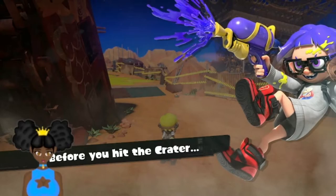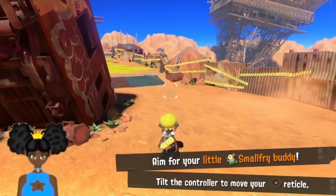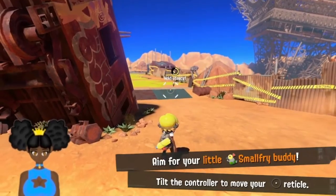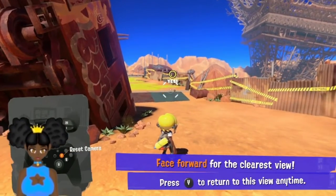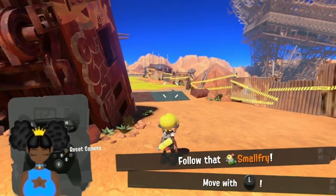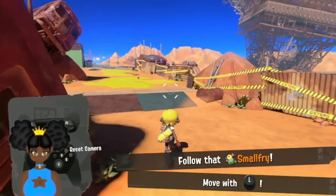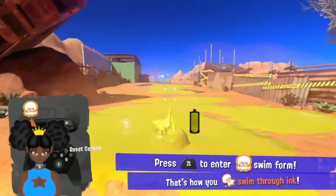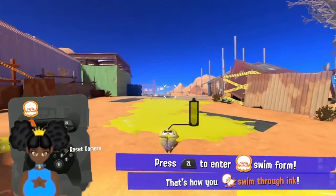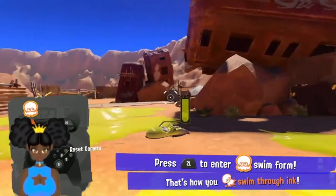Okay, so this is the tutorial — I guess we're doing the tutorial. A4, you would put the radical... okay, follow that small fry. I know how to move, I've played this game. Oh my god, so cute — wait wait wait!